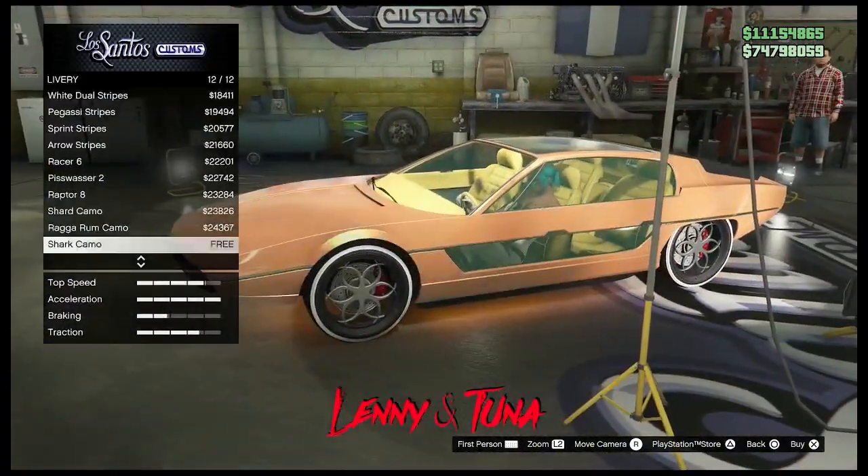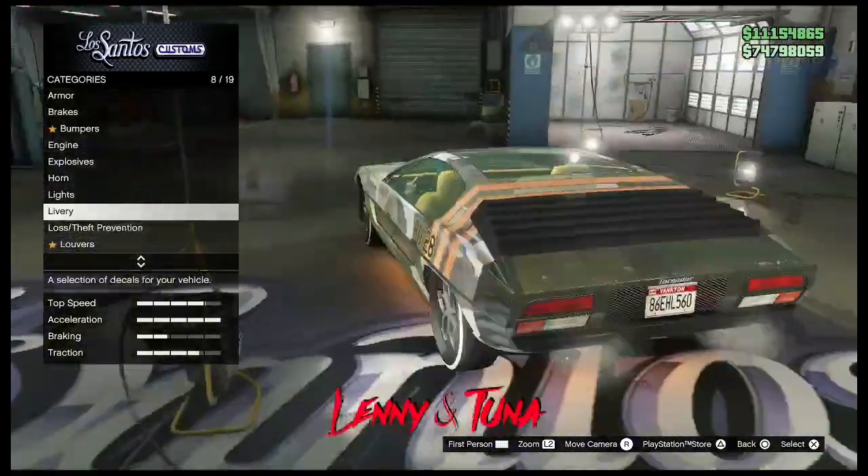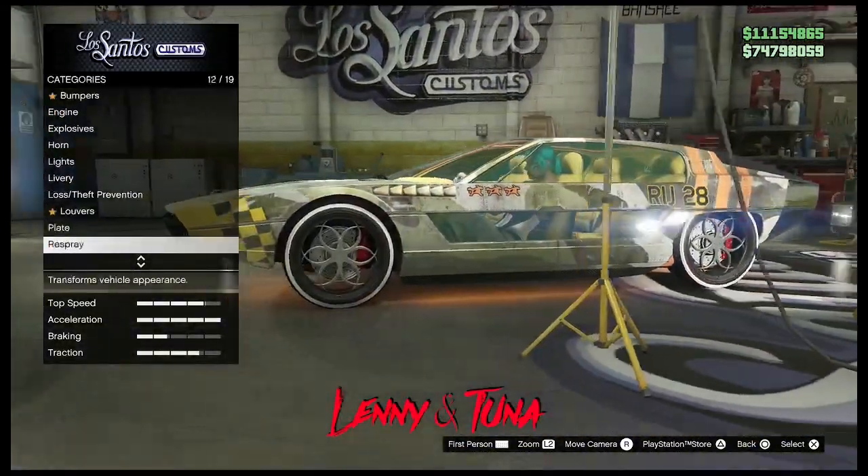As you can see here, if I go on to livery it doesn't apply — there's that shark one — but as you can see if I go back out of the livery it's applied, so I actually have it saved on this vehicle now.